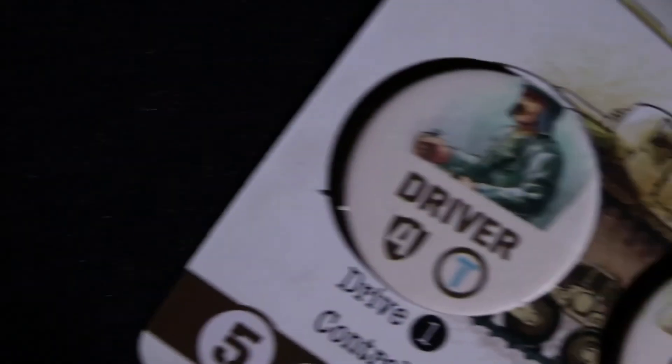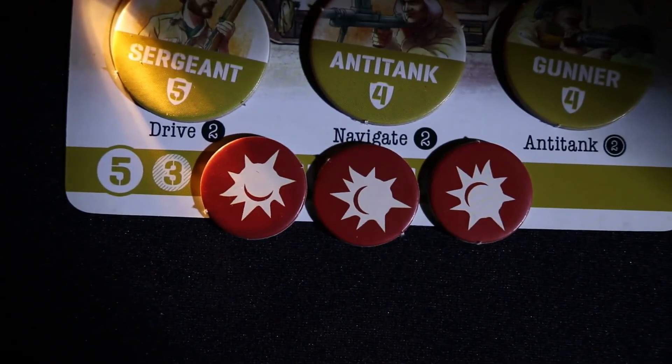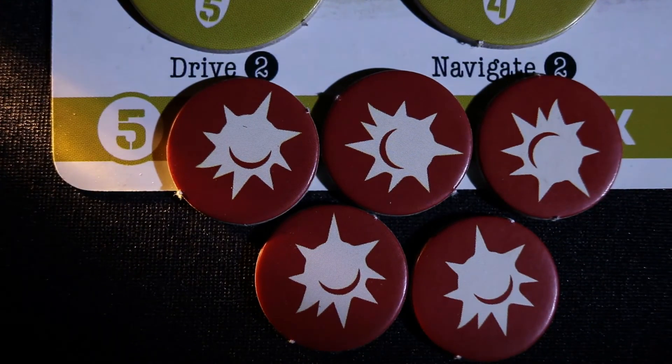A successful attack on the vehicle results in an injury to one of the soldiers inside. If the number of damage markers equal the critical threshold level of the vehicle, it becomes disabled. When a vehicle is disabled, soldiers cannot perform vehicle actions — you must take a repair action first and return the vehicle to being fully functional. If the damage markers equal the integrity level of the vehicle, it is destroyed.